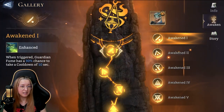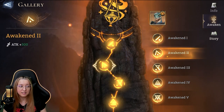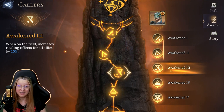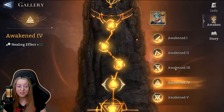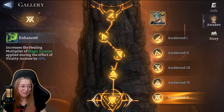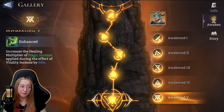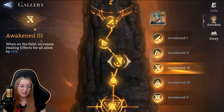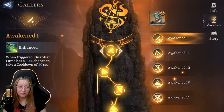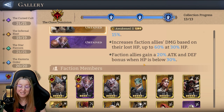Awakening one for Guardian Fume has 30% chance to take a cooldown of 10 seconds. Awakening two increases his attack. Awakening three: on the field, increases healing effects for all allies by 10%. Awakening five increases the healing multiplier of magic incense applied during the effect by 50%. So if you get him fully awakened he's probably going to be a pretty good healer, not just focused on the dispel cleanse. But at lower awakening levels I'm not quite sure he's going to be a top-tier healer choice.